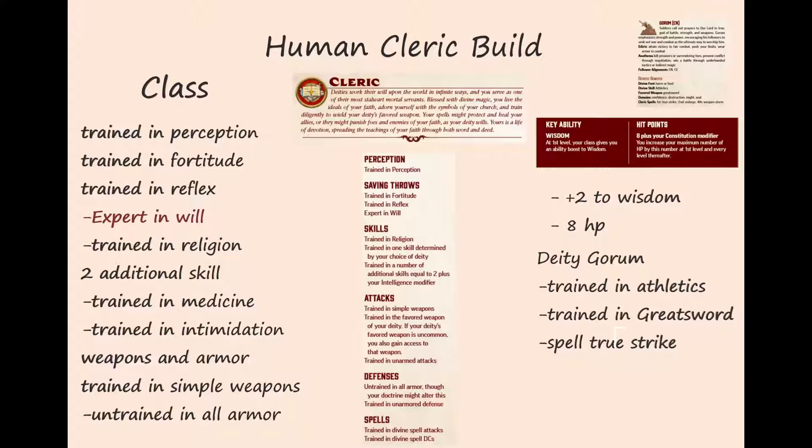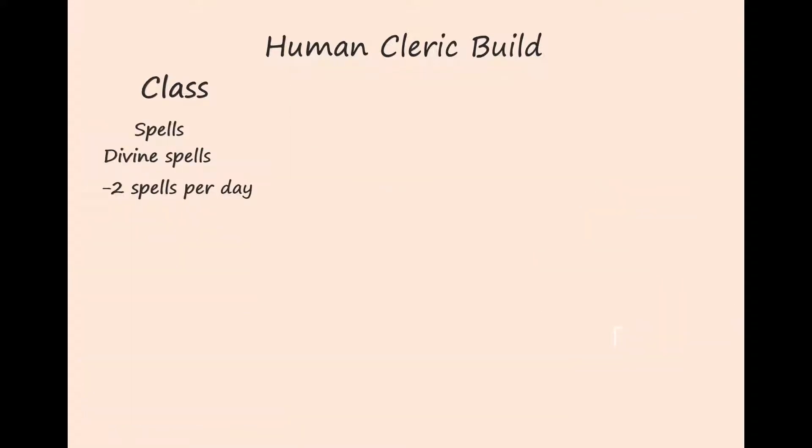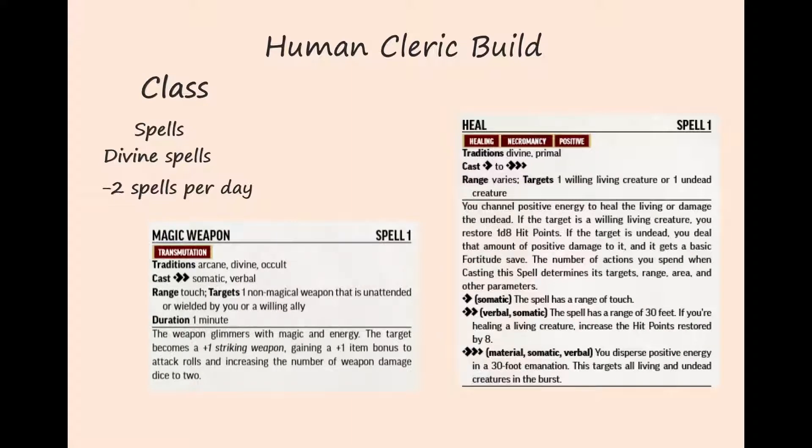We also get to choose two more skills of our own choice, so we choose medicine and intimidation. For weapons, as a cleric we are only trained in simple weapons, but we also get trained in our deity's favorite weapon — a greatsword. We're also trained in unarmed attacks, which hopefully we don't need to use. As a cleric we are untrained in all armor, which is pretty bad, but we're going to choose the war priest doctrine which will give us trained in medium and light armor. For spells we cast divine spells. At first level we can cast two spells per day. We prepare the spells Magic Weapon and Heal.